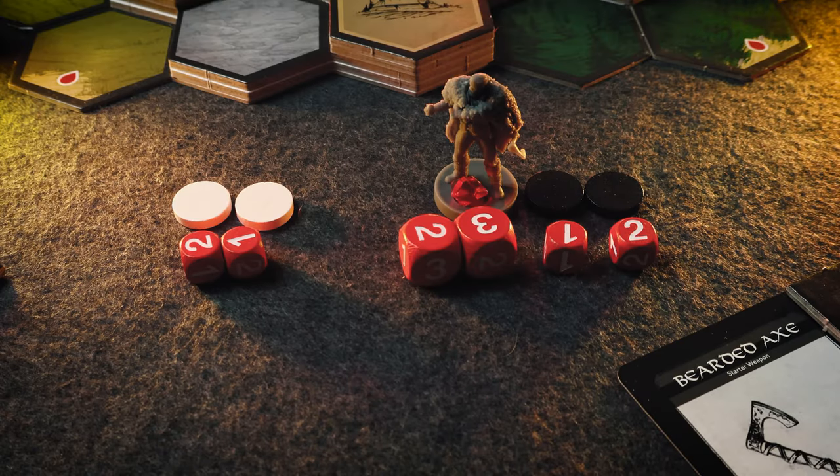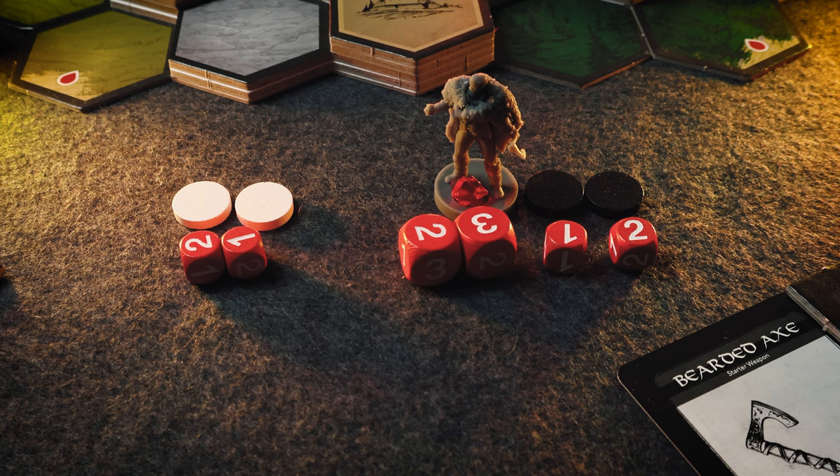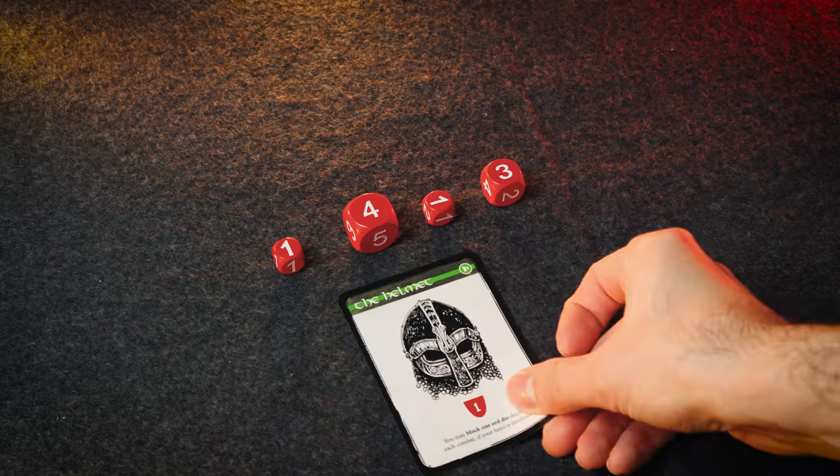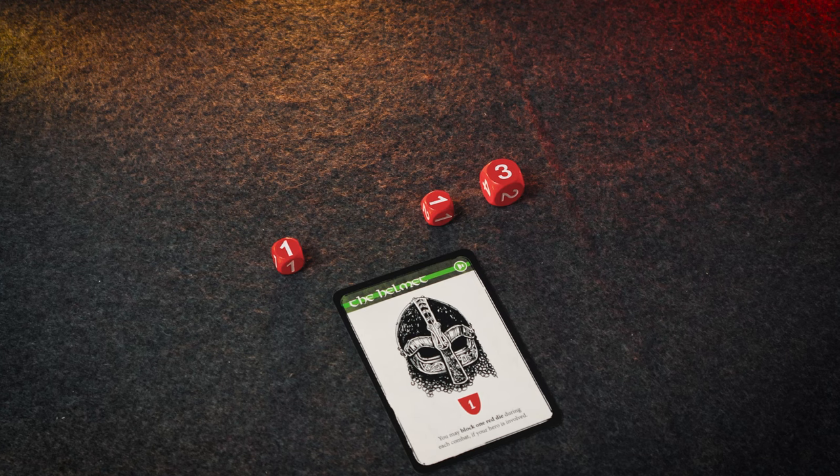You then assign those dice to figures — you might roll a ton of dice against your opponent, and in that space there is their hero as well as all their warriors. You can assign all of those dice toward the hero to target them. However, this is where protection points become important — it's why the helmet is so good and why being on cliff areas or mountains is beneficial. When you have a protection point, it negates the highest roll you receive, which is a really good way to cut down the damage you take.